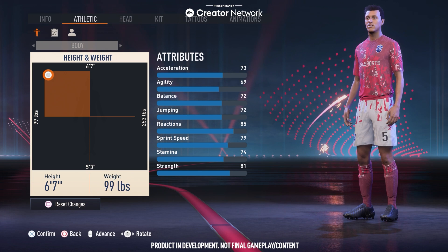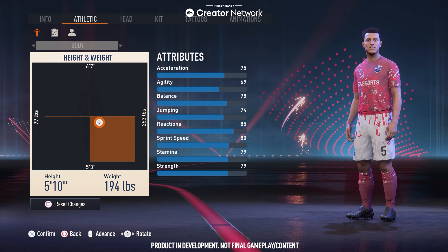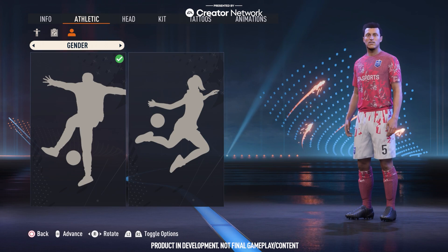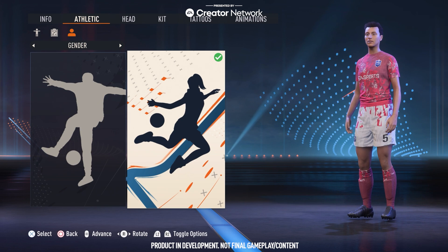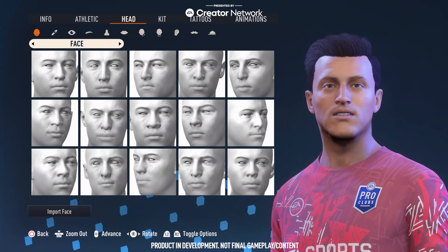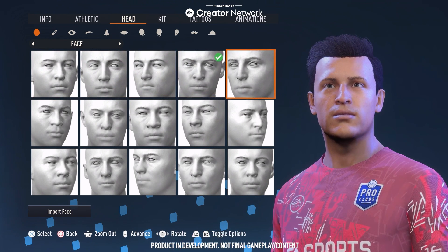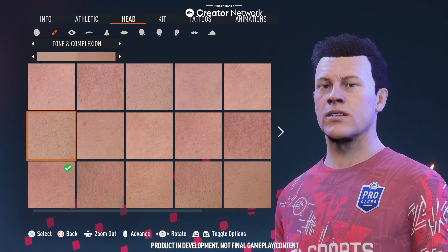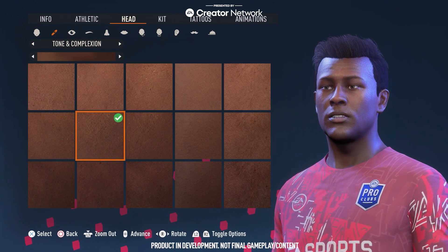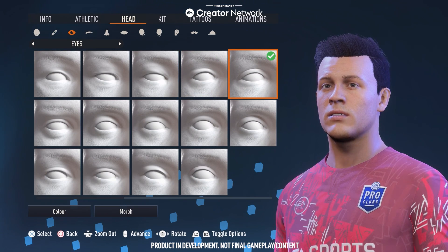I've gone into Pro Clubs for the first time. There was a whole bunch of different stock characters that I could have chosen from the get-go and I chose one of them, and now we're going to basically customize and create it. I did play Pro Clubs a little bit last year — it's always a great fun game mode to play with your mates. What I noticed is that there are some changes, but it's fairly similar to previous years. Any of you that are really into this game mode, let me know if you've spotted some good changes or if we're in a similar customization to previous years.